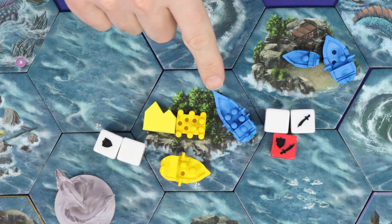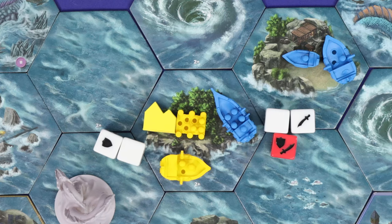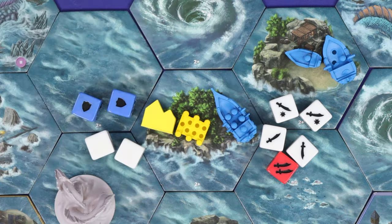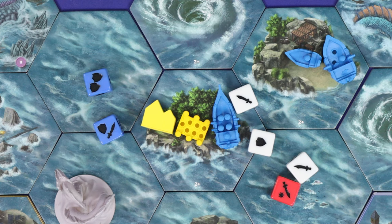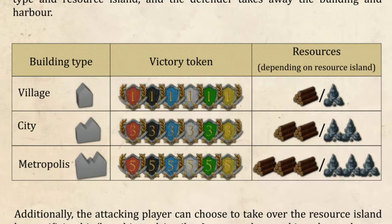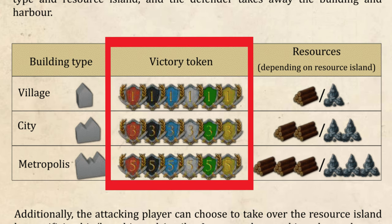You will also fight if one of your warships occupies a space with an opponent's building, whether there are warships there or not. The building will also be part of the fight and contributes defensive dice according to the table. When hits land, the defender loses sailors either from the harbour or from warships, and ships sink when empty. Once the harbour is empty, the battle continues, and if the building suffers any undefended damage, it is destroyed. When you destroy the building and the harbour, the attacker gains rewards from page 13 — this includes resources (wood or iron depending on the type of island) and once again a victory point token from the opponent.